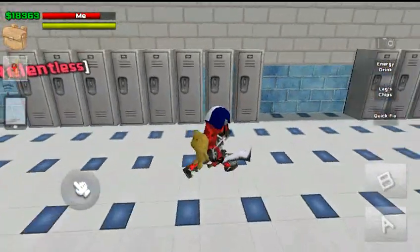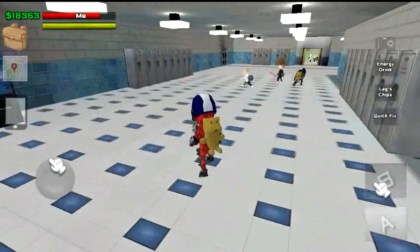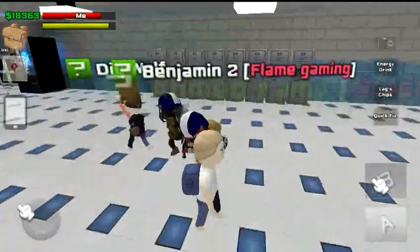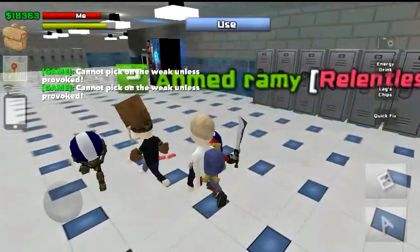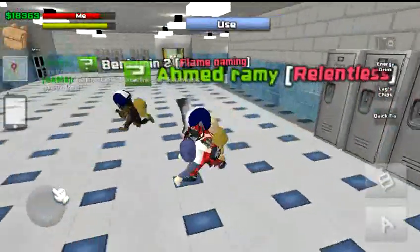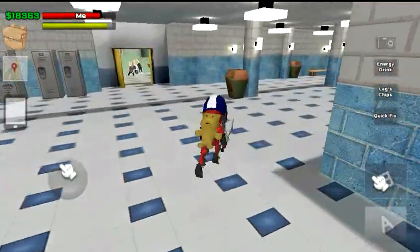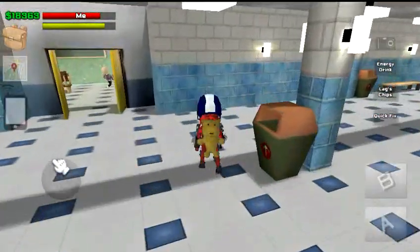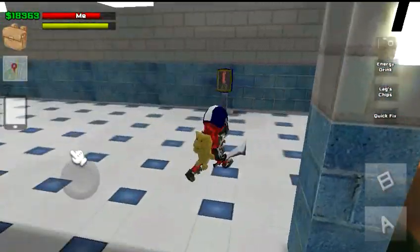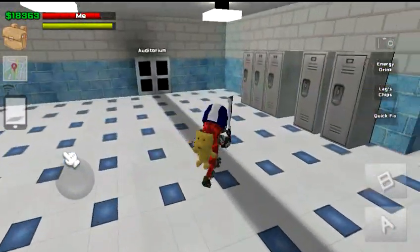If you buy all your strikes and counters, you can also tackle someone. Run for more than a second and run up to somebody — if they're the same level or higher than you, you'll tackle them. This guy has a lower level than me so he ended up tackling me instead. Tackling comes in handy. That pretty much covers attacks, counters, and everything on your screen.